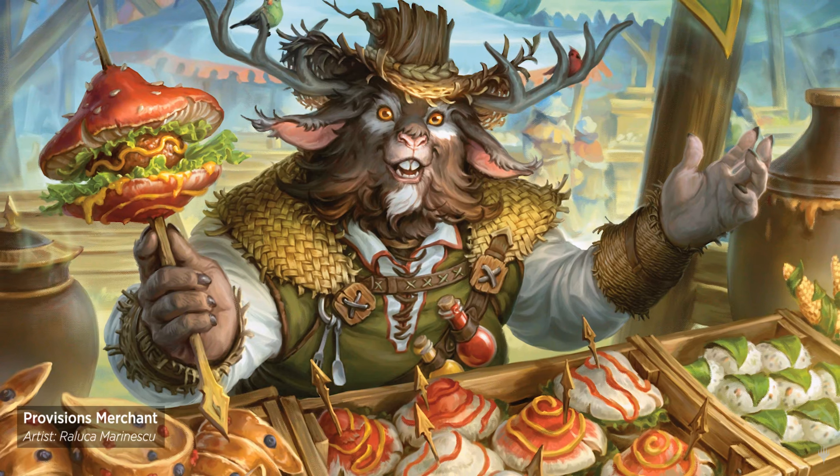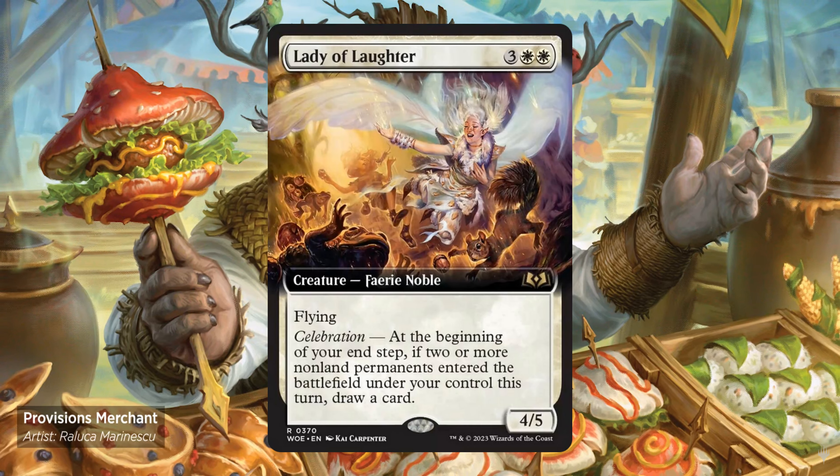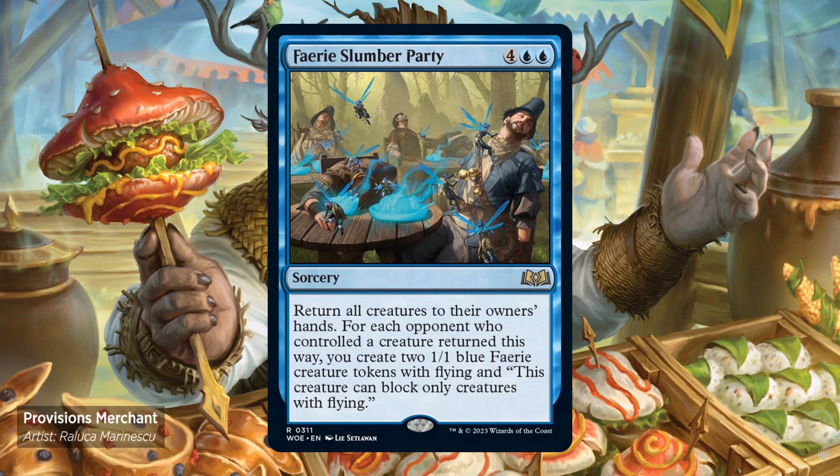Jumpstart. These cards can also be found in set and in collector booster boxes. Lady of Laughter — 3 and 2 white. It's a 4/5 with flying. Celebration. At the beginning of your end step, if 2 or more non-land permanents entered the battlefield under your control this turn, draw a card. Fairy Slumber Party — 4 and 2 blue sorcery. Return all creatures to their owner's hands. For each opponent who controlled a creature returned this way, you create 2 1/1 blue fairy creature tokens with flying.